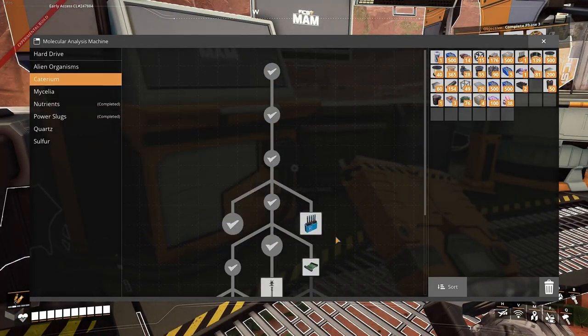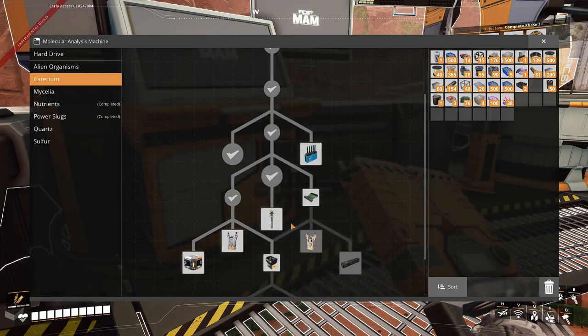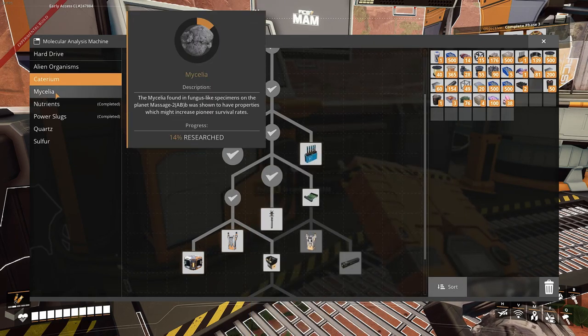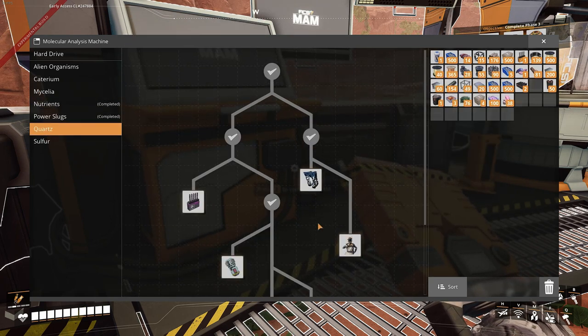Today we're going to be working on the tech tree. We want to automate quick wire, what's made, AI limiters, and then that will automate next episode when we unlock plastic. Let me quickly just close my door properly.